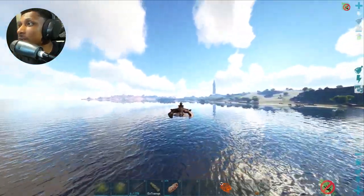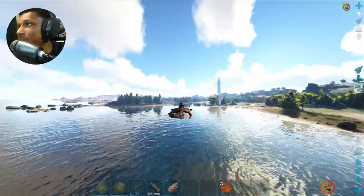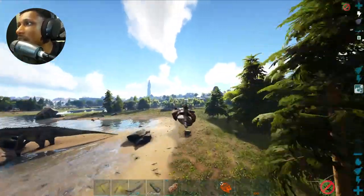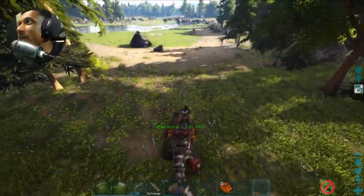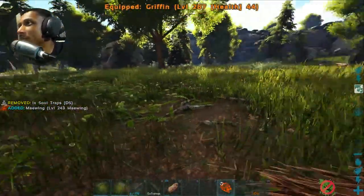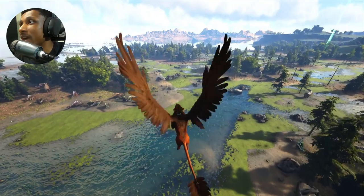I am super surprised by the maywing. Does it even go down? I literally just flew across the water and didn't have to stop at all. This might be one of the most overpowered dinosaurs in all of ARK — the maywing. It's literally the best flyer I've ever flown, though I haven't flown every flyer, so there's that.